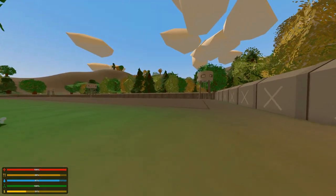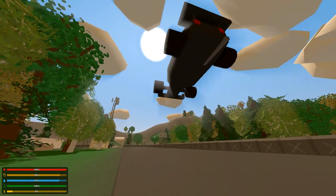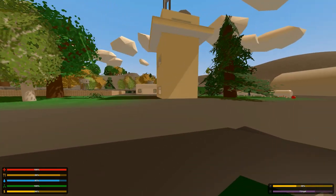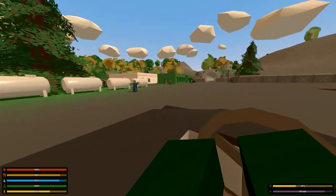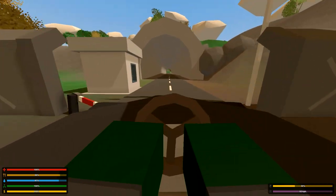Look at how big this military base is — it's got a runway, an airstrip. I like this little race car. You've got a bunch of barracks. I like the layout of this — it's a little different than what I think most people have done.